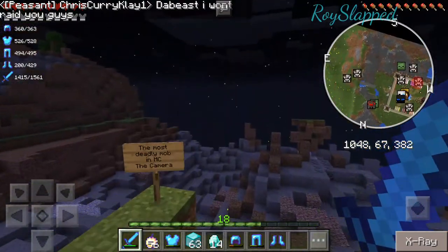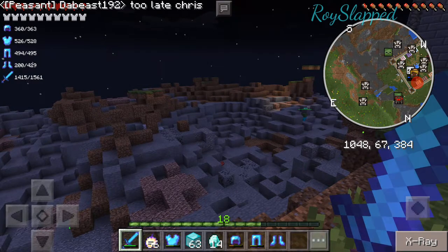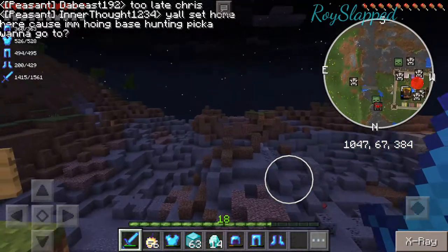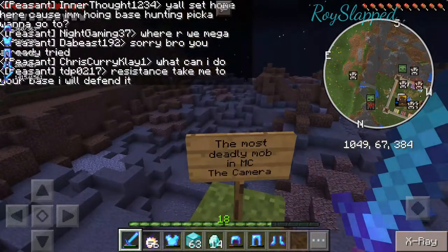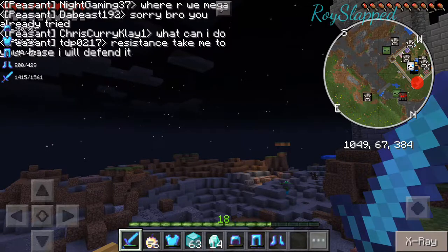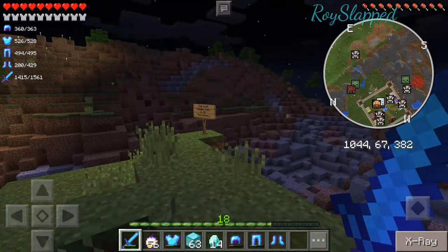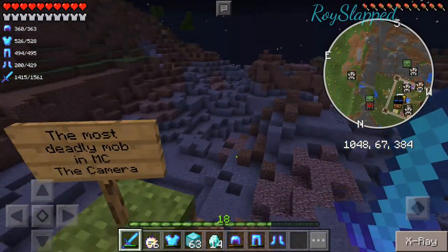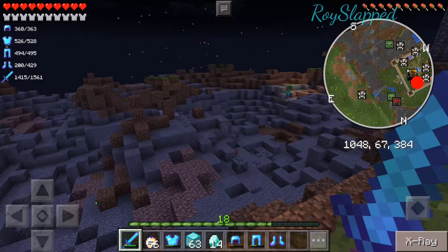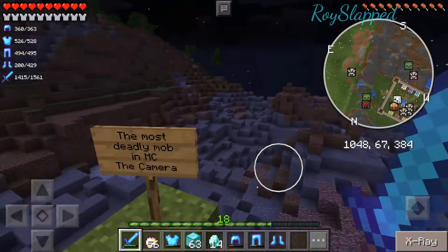I just wanted to show this real quick. One of the admins placed a camera down, and it caused anybody who got within 30 blocks of the camera to disconnect from the server. So the way we had to get rid of it was someone had to drop a bunch of TNT on it. They used the fill command and put a bunch of TNT and lit it. Because the camera is invisible, you can't see it — only the owner can see the camera. It's considered a mob and it has four hearts. So we were just blowing up the entire place looking for this camera — that's why this whole place looks wrecked.